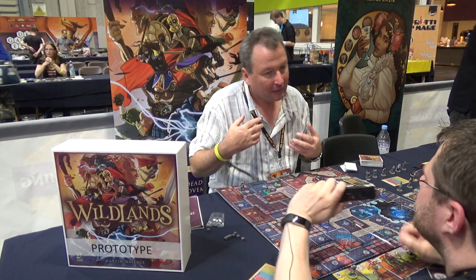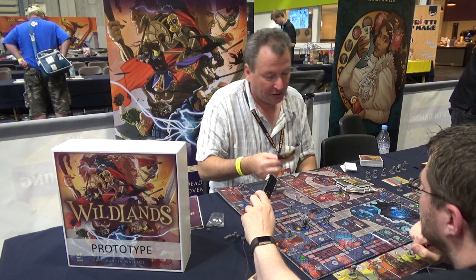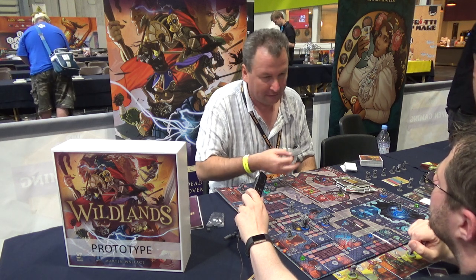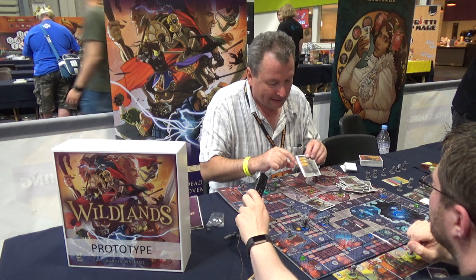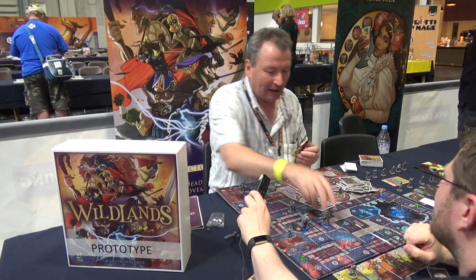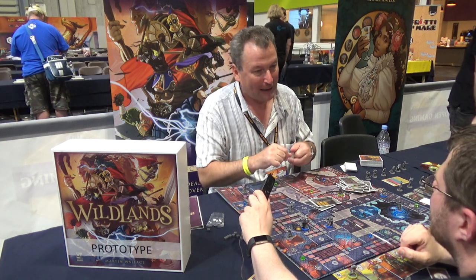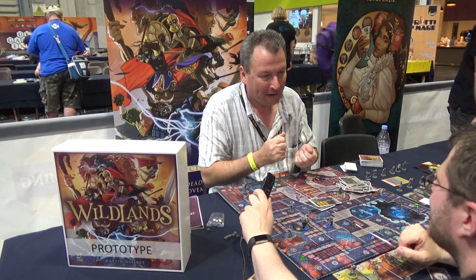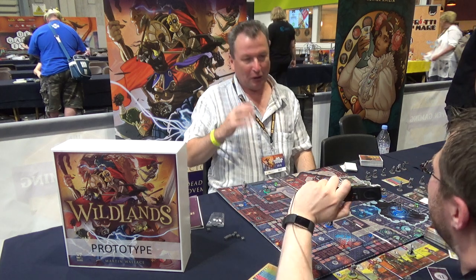When it's your turn you have a hand of seven cards and you can do as many actions as you like — move, fire, hit things, whatever you want. But every time you take an action, the other players have the opportunity to play a card with an interrupt symbol. It keeps things fluid — you might think 'I'm going to walk up and hit you with a big hammer,' and your opponent goes 'I'm going to interrupt you,' and now it's their turn and their ranged fighter shoots you. But if you use your interrupts too quickly, you'll be at a disadvantage later.